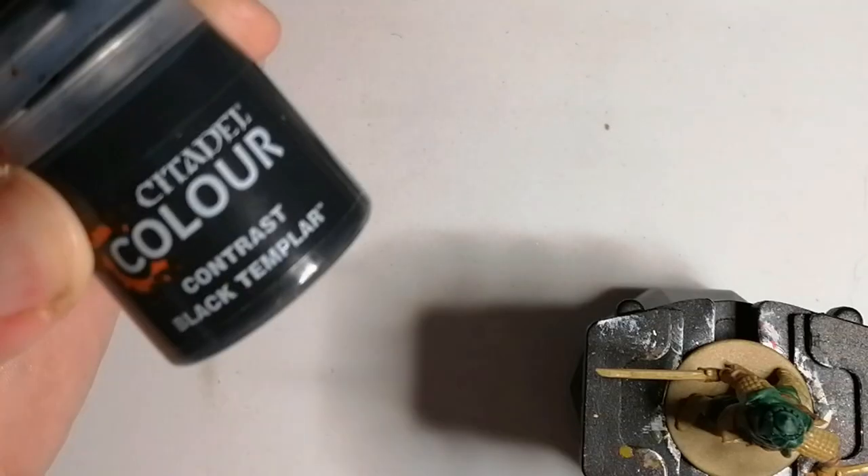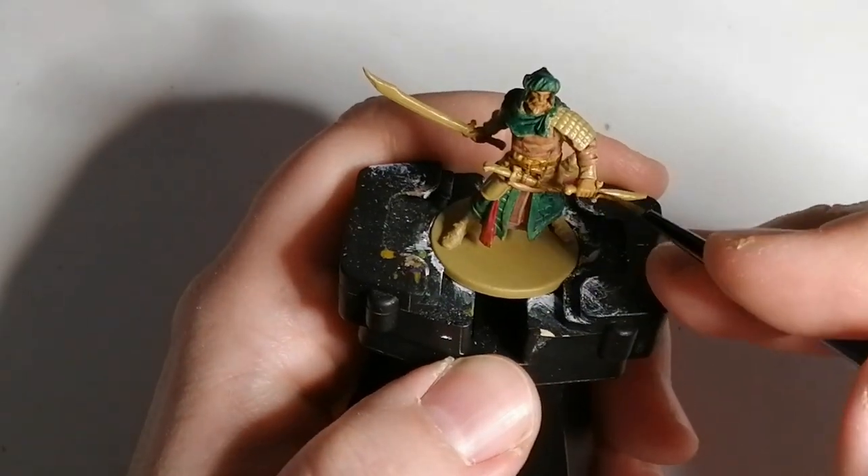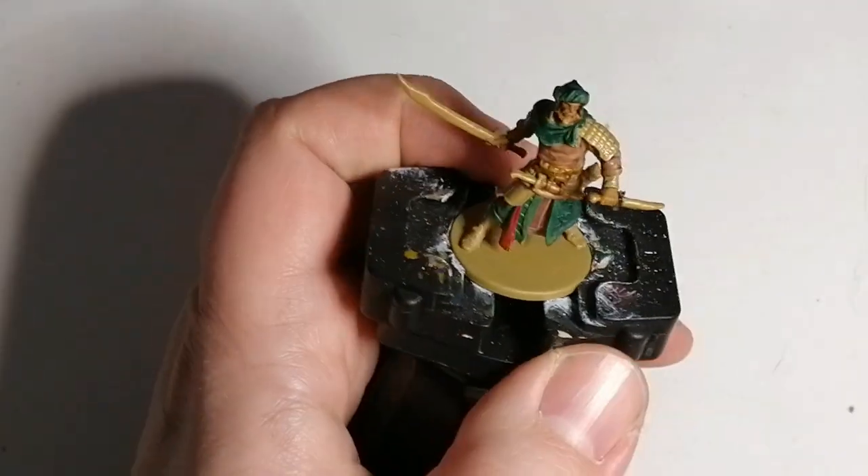Now I'm going to use some Black Templar, which is another contrast from Citadel Paints. This is going to be for his sword sheath, as well as the hilt on his sword and his beard.